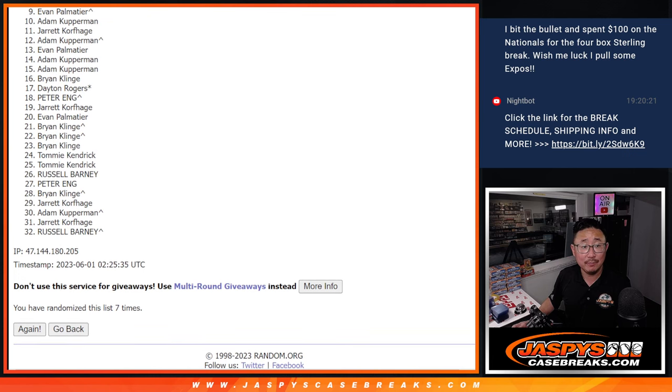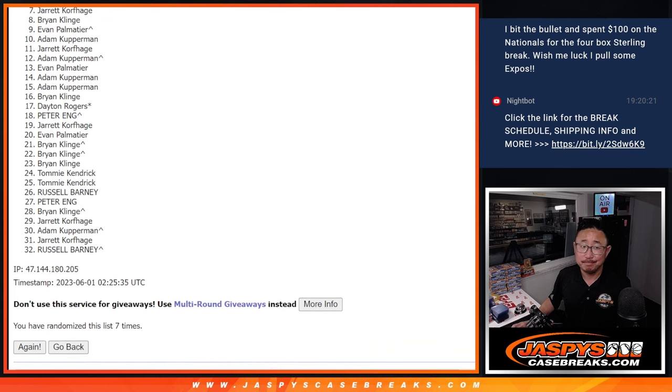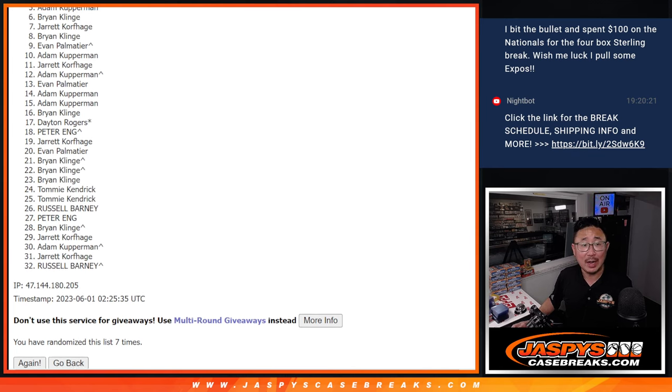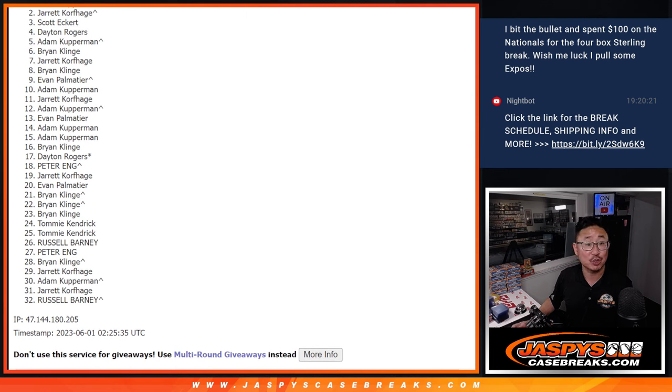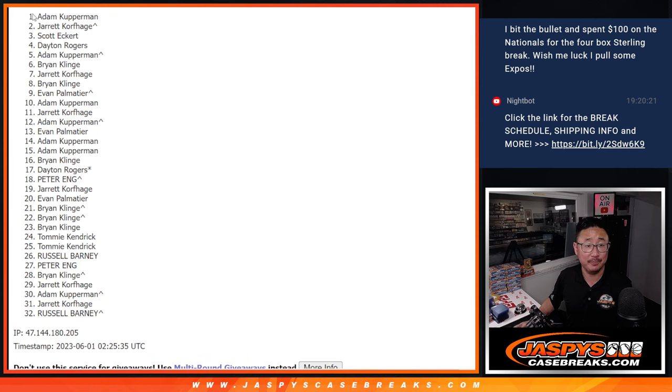From seven on down — no go. Sad times for Jared, sad times seven through 32. Appreciate everybody giving that a shot. But happy times for the top six — you're in the mixer. Brian is happy, so is Adam, Dayton, Scott, Jared — you got in, that extra spot coming in handy — and Adam again. There's the top six.